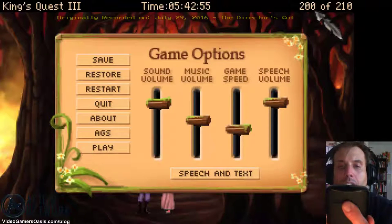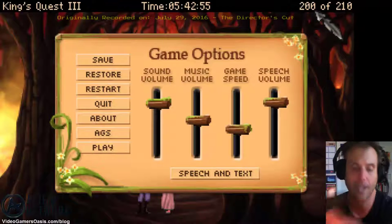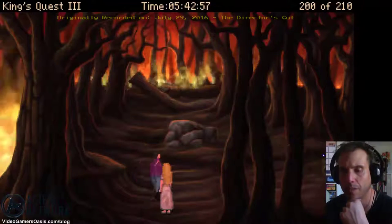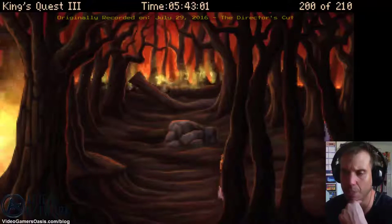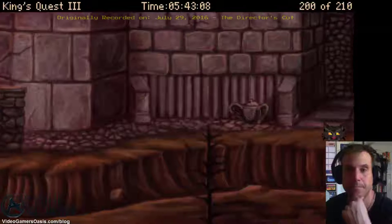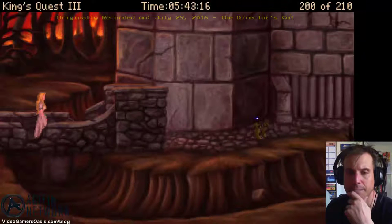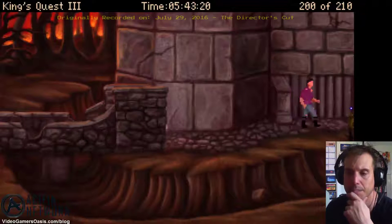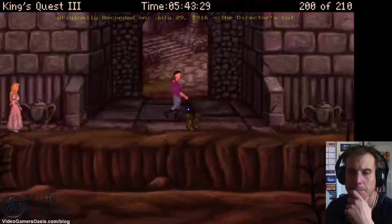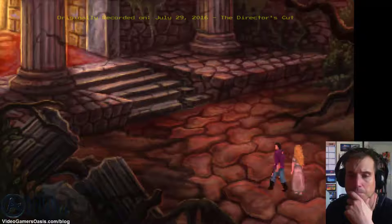Go to the east and you'll finally come upon the castle. Walk to the right into the entryway — you'll be greeted by Valance's side. Let's do this, let's totally do this. We've been waiting for this all along. Rosella, we've been waiting for this. Are you ready? Go east — it's the castle! We made it back to the castle. Head on back to the safety of the castle walls.